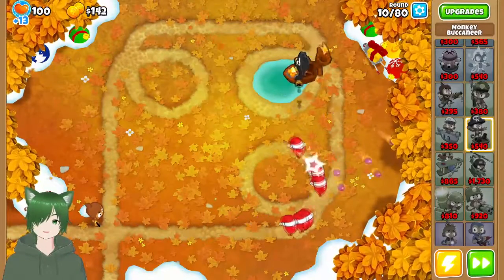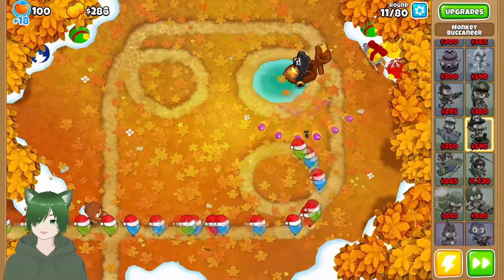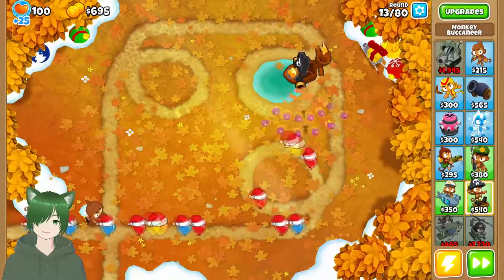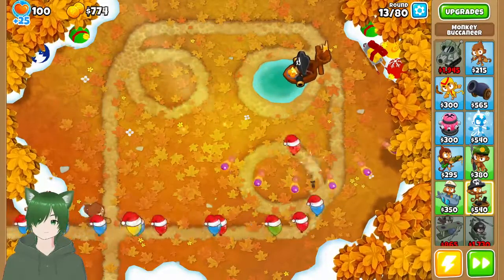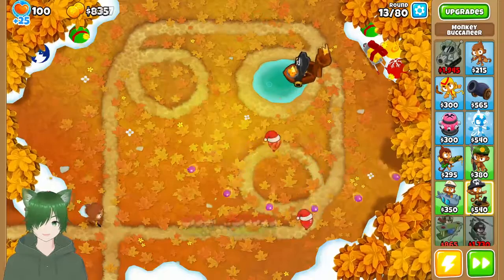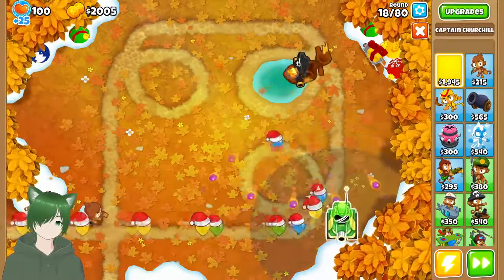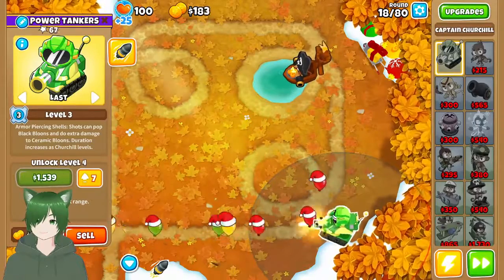I forgot we're going around 80 on this. I go for Churchill as much as I can — get Churchill early and I'll have some good popping power, at the expense of maybe losing to some grouped ceramics. We're actually making pretty good progress thanks to this Buccaneer. This is why the 0-2-2 Buccaneer is overpowered. All right, we got Churchill going.